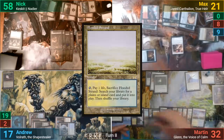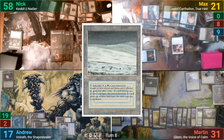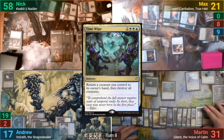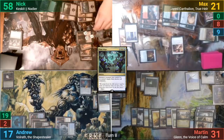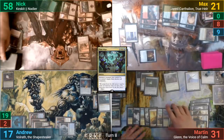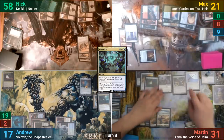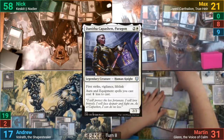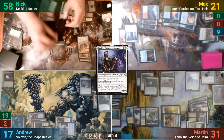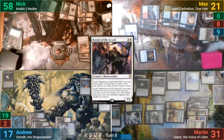Martin draws and plays a Flooded Strand. He cracks it, taking one to find a land, then taps enough to cast Time Wipe. This wipes the board, as Nick counts up just how many Elves he should get from Nadir as he dies. Nick also draws two from his commander dying, and puts Nadir to the yard. Martin then plays a Darksteel Plate and gears it up onto the newly cast Danitha. We then see a Keeper of the Accord, and Martin draws at the end of turn from Monarch, passing.